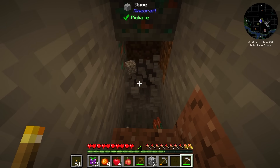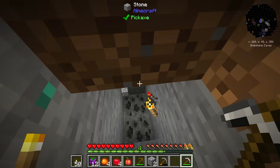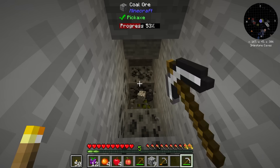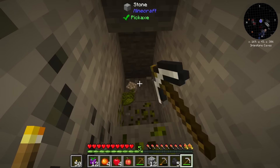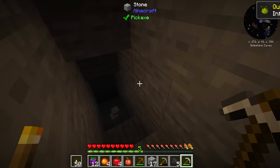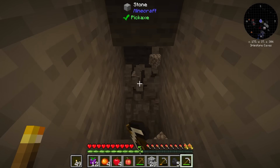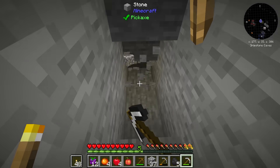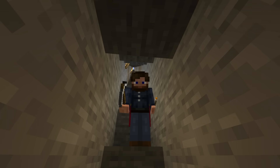For big mods we have Create, Thermal, Mekanism, Reliquary, RF Tools, Quarry Plus — which is kind of like a BuildCraft quarry mod — Productive Bees, Mana and Artifice, Mystical Agriculture, Modular Routers, Mine Colonies, Iron Furnaces, Integrated Dynamics, Industrial Foregoing, Immersive Engineering, Hostile Neural Networks — a really cool single mob farm mod — FTB Industrial Contraptions which is an IC2 mod, Deep Resonance which is a throwback power generation mod, and then Computer Craft and Apotheosis as some of the major mods in the pack.